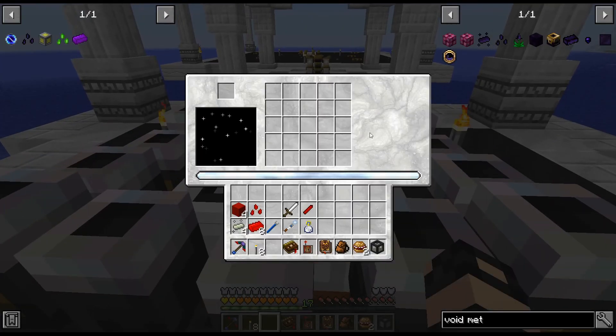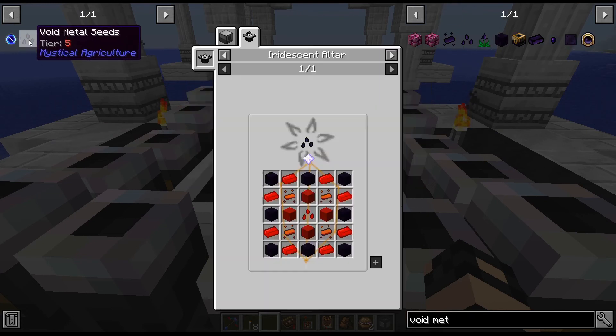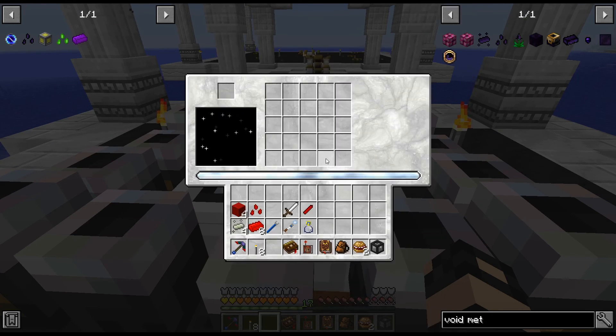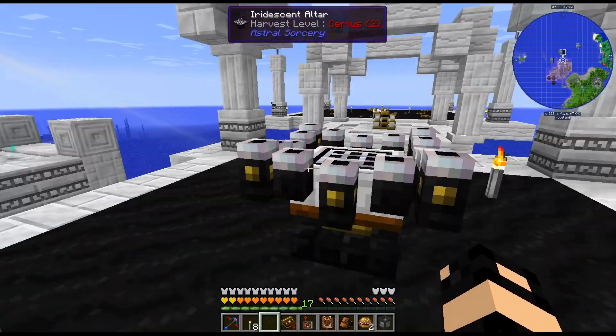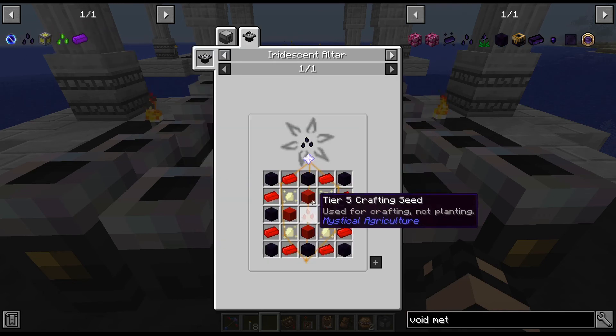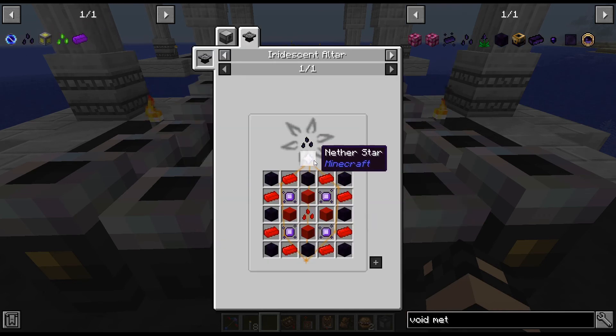There is the top tier, and we can see this actually adds an extra thing over here. On the recipe, there is a constellation. Basically, we're going to have to attune a crystal to that constellation — we'll put the crystal in here, and that's what that is. We also need to add an extra item there, so we're going to have to deal with that.